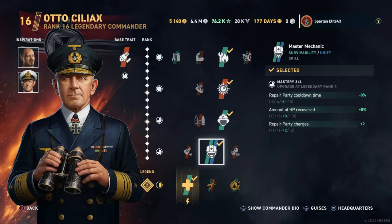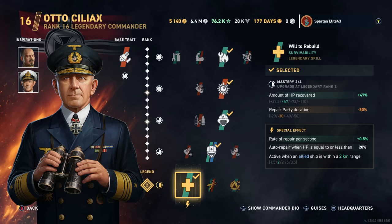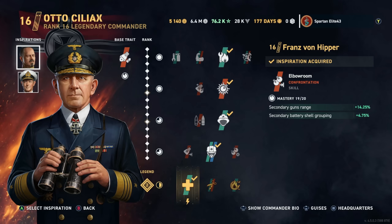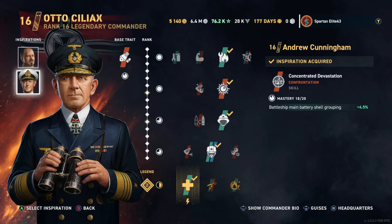With Autociliax you actually get Will to Rebuild. So if you're running a division and want to do some memes with secondaries and get up close, Autociliax is not a bad idea — you get the secondaries plus Will to Rebuild and can basically become zombie ships that are very hard to kill. I usually run Andrew Cunningham and Franz Von Hipper with this build to give a little buff to dispersion. Andrew Cunningham doesn't actually buff dispersion — he buffs shell grouping, keeping shells closer together rather than spread apart.